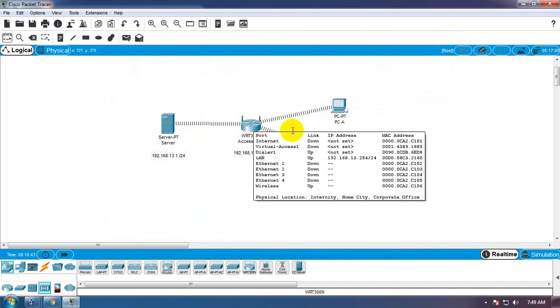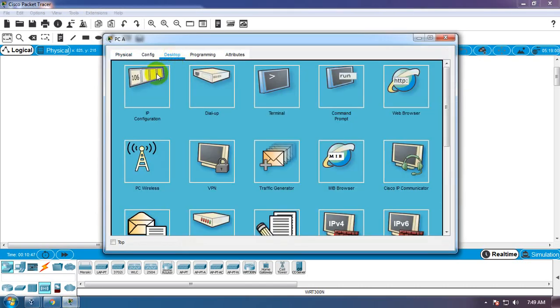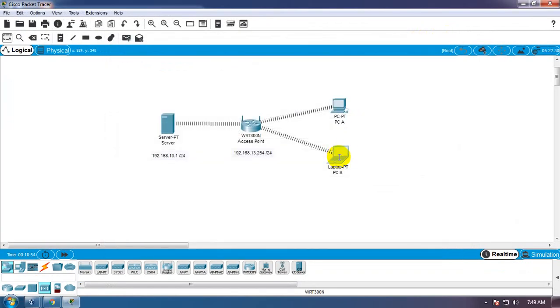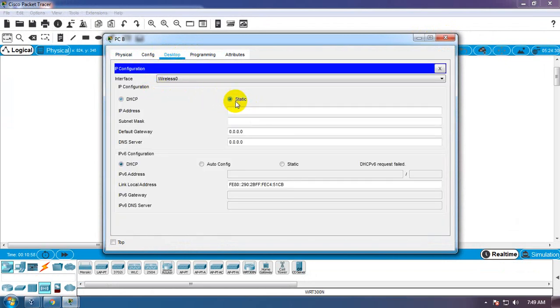13.254 PCA diklik, Desktop. Oh sudah ya, sudah otomatis dapat 13.10. Yang ini 13.11.